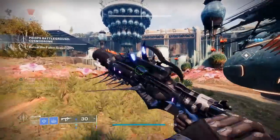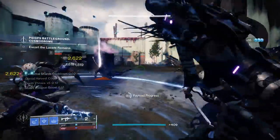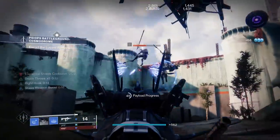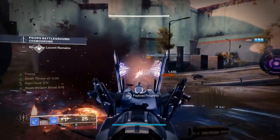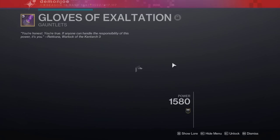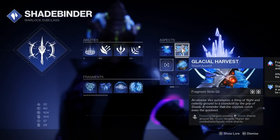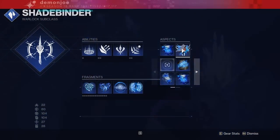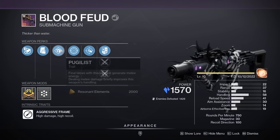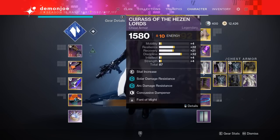Blood Feud is at its best when you treat it like a regular SMG perk-wise — go with Ambitious Assassin or Pugilist in the first column, and instead of Headstone just rock Frenzy. You can reap the benefits of it being stasis in other ways, like pairing with exotics or well builds. For example, running a stasis warlock build with a Font of Might setup via elemental shards, I run Grim Harvest so freezing targets drops stasis shards, which combined with Pugilist on Blood Feud keeps my melee coming back constantly, making Font of Might almost permanent on top of Frenzy giving more damage and reload.